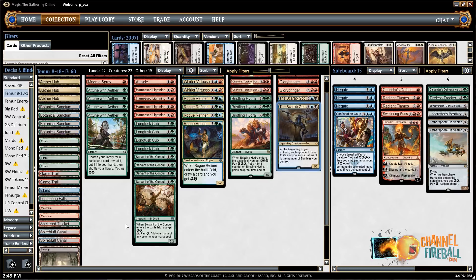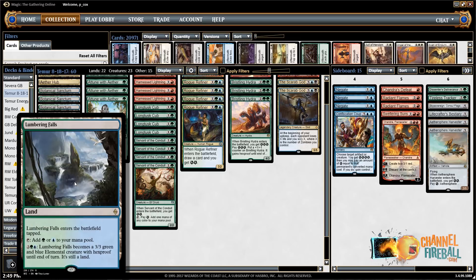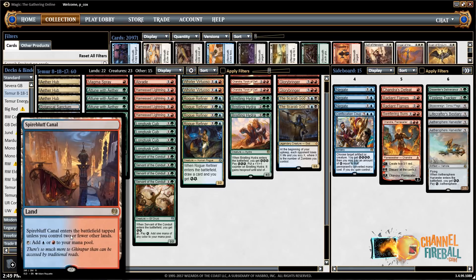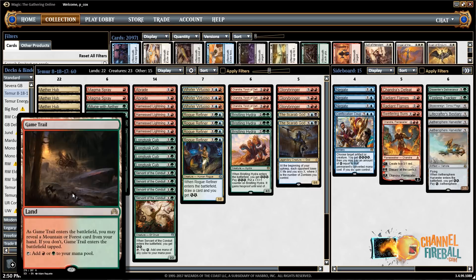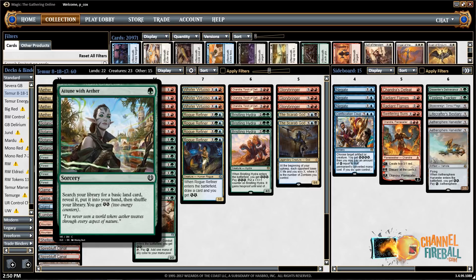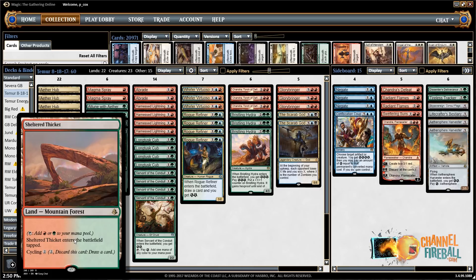My mana base is a little different than the ones I've seen, mostly because I see people play a lot of Sheltered Thickets and Lumbering Falls — usually four or five total of these kinds of cards. When I have five five-drops in my deck and even just a bunch of four-drops, I really want to hit my curve correctly. You already have Sanctums and Spire of Industry that come into play tapped after turn three, so having additional lands that always come in tapped makes it hard. I'm still playing dual lands — I have Game Trails. The cycle lands are actually the land type, so you can reveal your Sheltered Thicket to it.